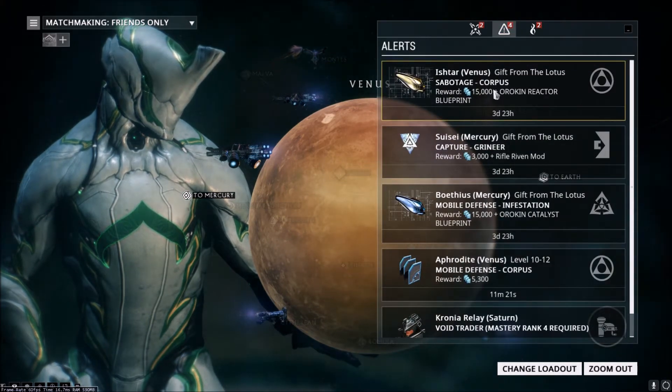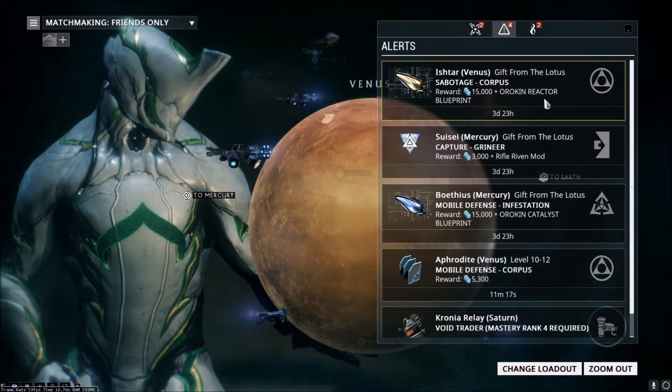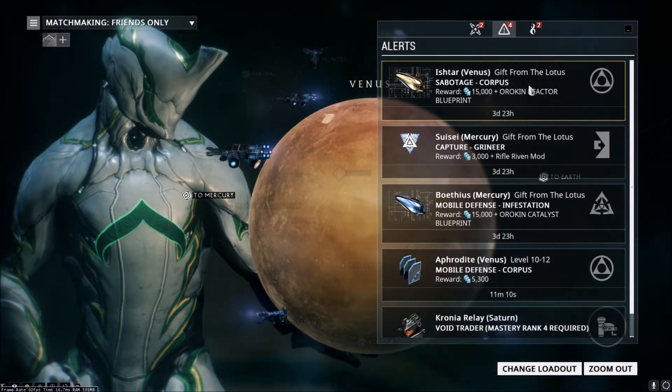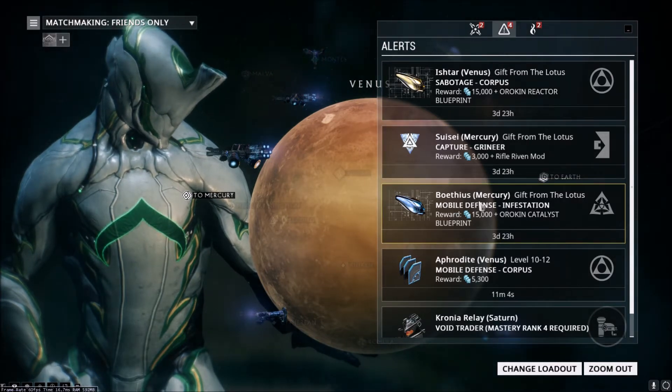The first one is a sabotage mission with the Corpus that gives you 15,000 credits and an Orokin Reactor blueprint. That's going to be incredibly helpful for our free-to-play account — it helps you double your Warframe's mod capacity. You definitely want to grab that blueprint.